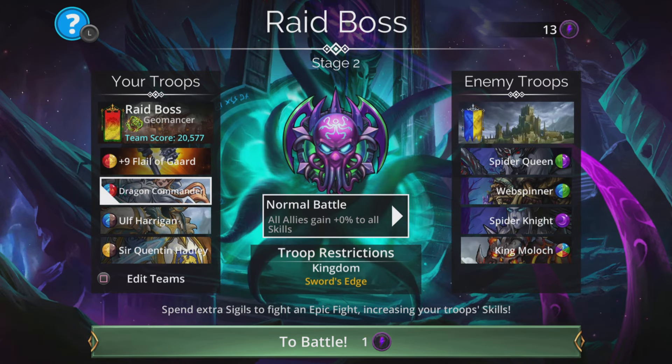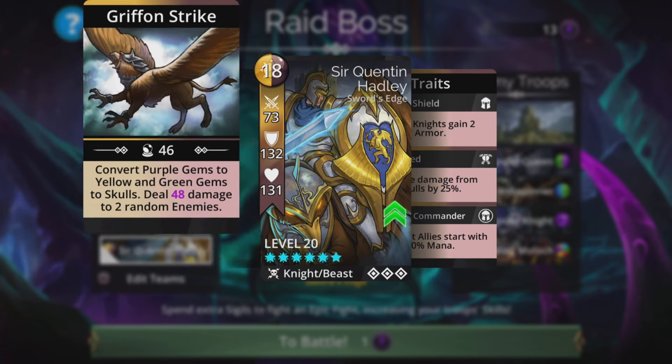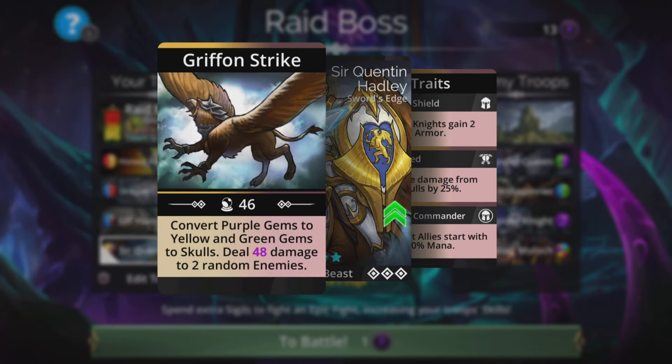Going to go for Flail of Guard, Dragon Commander of course, Ulf Harrigan, and Sir Quentin Hadley. Sir Quentin Hadley - all knight allies start with 50% mana. That's going to be the whole team, so a nice 50% start for everybody, apart from the top troop who is not going to be a knight, but we're still going to get a 50% start, as I'll show in a second. And the spell is good too.